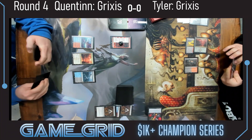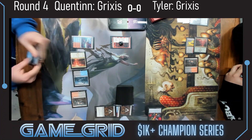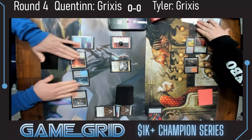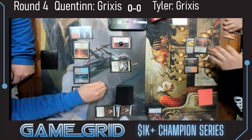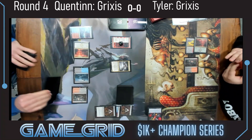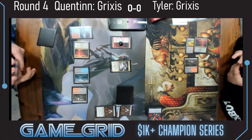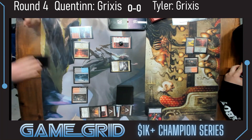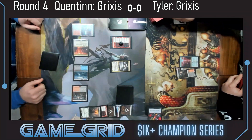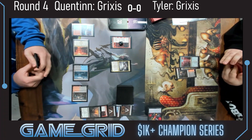There is a Blood Tithe Harvester in the yard, so Quentin is able to deploy a Corpse Appraiser, hit the Blood Tithe Harvester. This is the Corpse Appraiser we were talking about earlier — it does a lot of things in these midrange mirror matches, but even here where it's maybe not at its best, it's still pulling Quentin further ahead on resources.